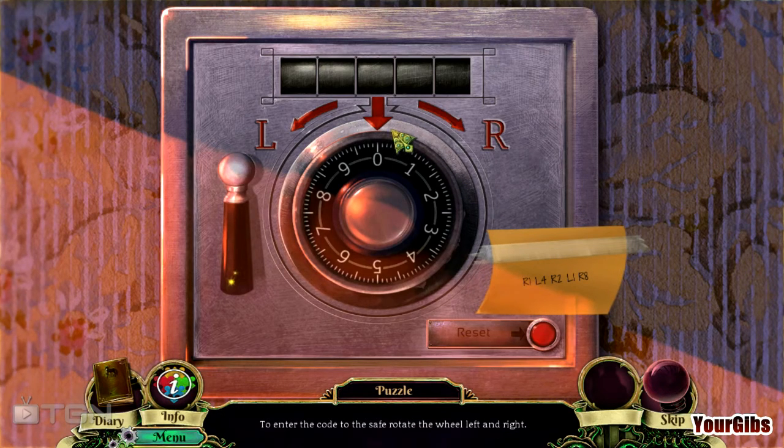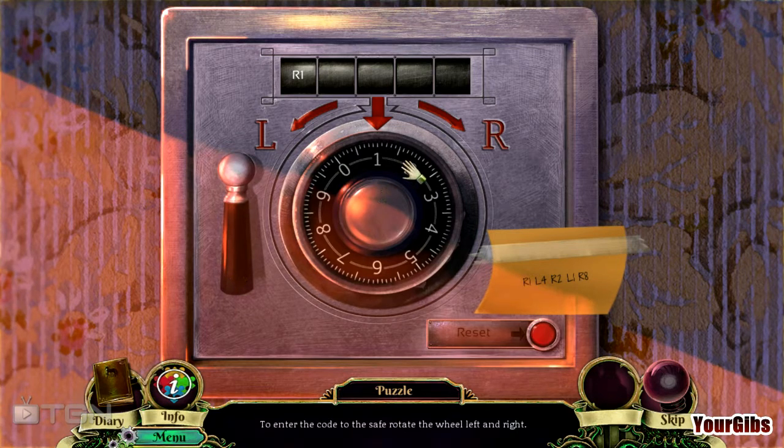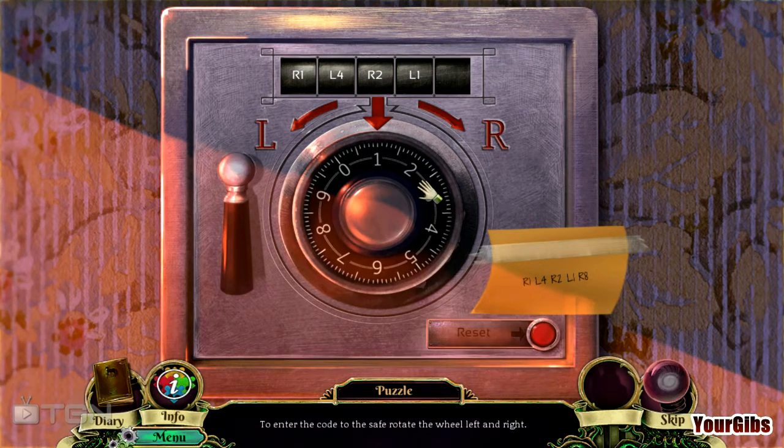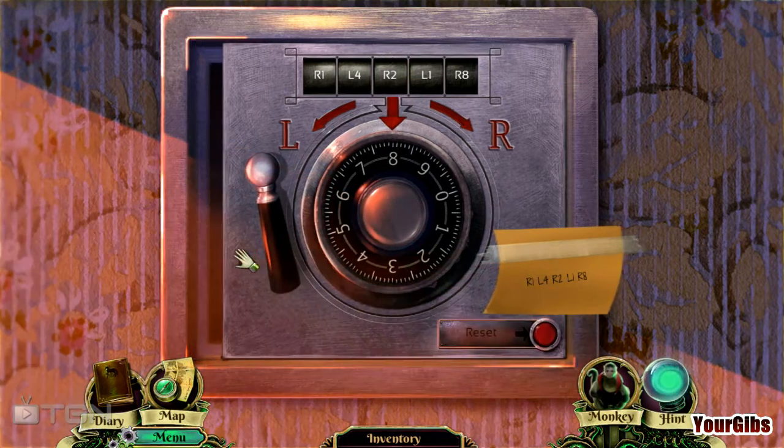Let's see — right one... right one. What does that mean, right one? No, that doesn't feel right to me. Okay, reset, reset — so right one is this way. That's right nine — crap, okay, now I get it. Right one, left four, right two, left one, right eight. Yes — no skipping option indeed, normally not, though sometimes I have to skip. No judging.